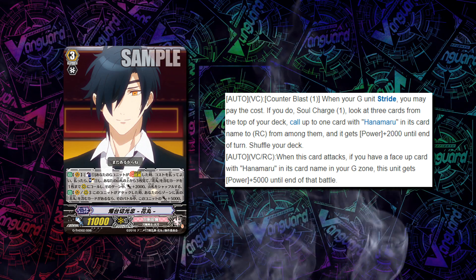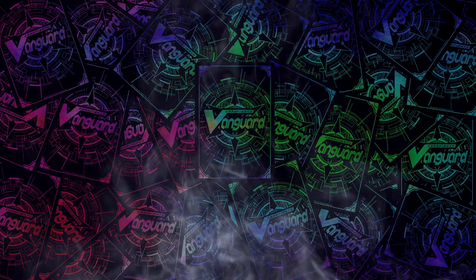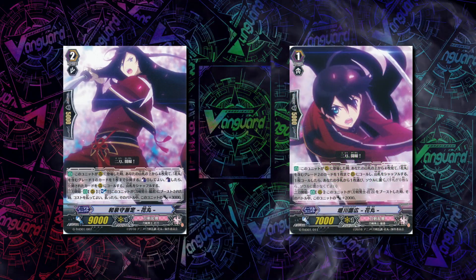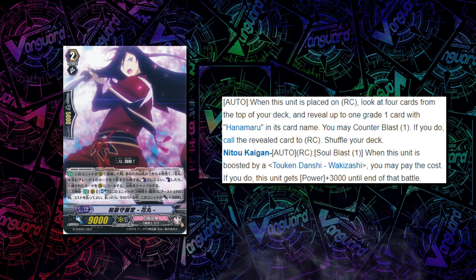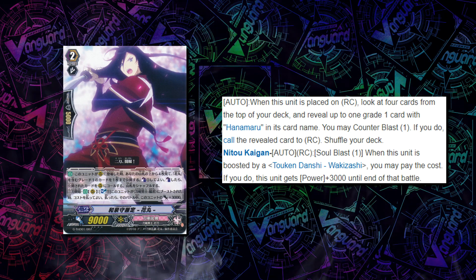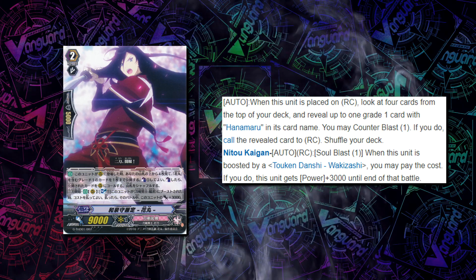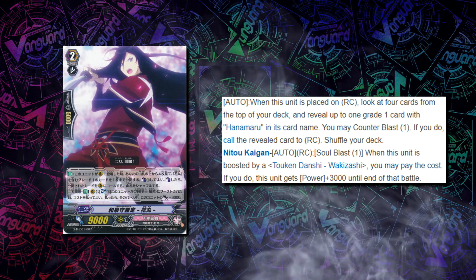You don't have to even wait until Grade 3 to start generating advantage, because you have cards like the Grade 2 Izumi no Kami and the Grade 1 Horikawa who work in tandem. Izumi no Kami has a skill that when he's called, you look at the top 4 cards, reveal up to one Grade 1 Hanamaru, then Counter Blast 1 to call it and shuffle your deck. The timing of the cost is really important, because if you don't find anything, you don't actually have to pay the Counter Blast.